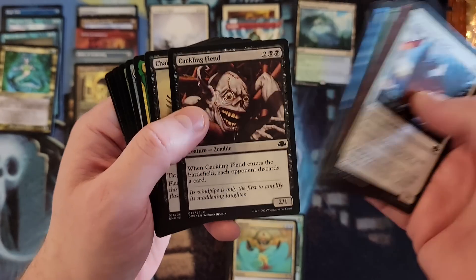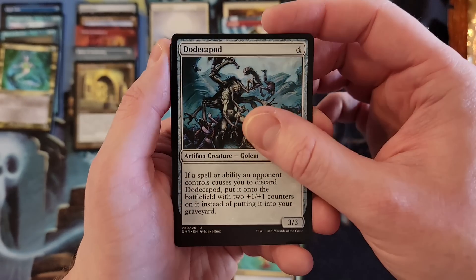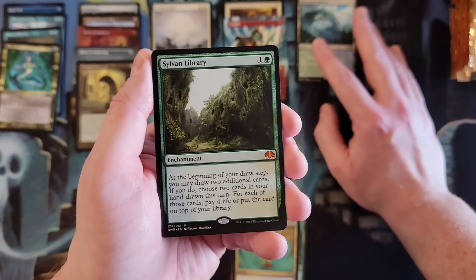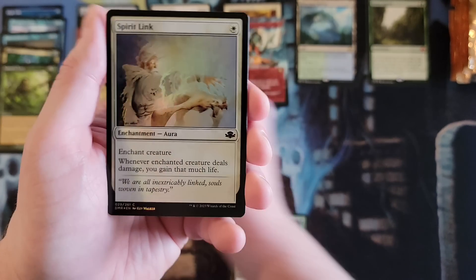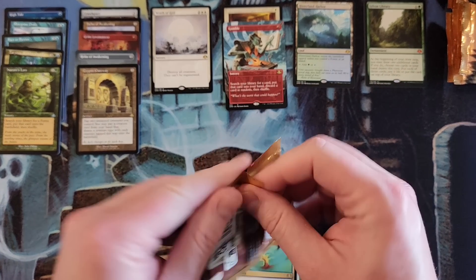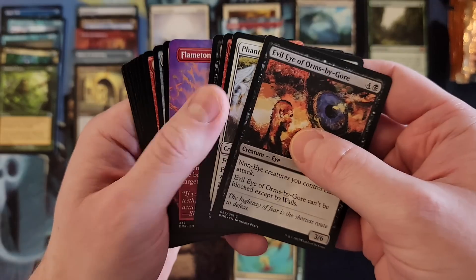Still a lot of packs left, let's keep it positive. Chainer's Edict, Tatiova — Dodecapod. Mythic — Sylvan Library! Very nice. Okay, mythic number one, and it's hey, Nature's Lore old border. Mythic number one and it counts — it counts hard. It matters. Sylvan Library, baby! Okay, good — let's get four more, three more.